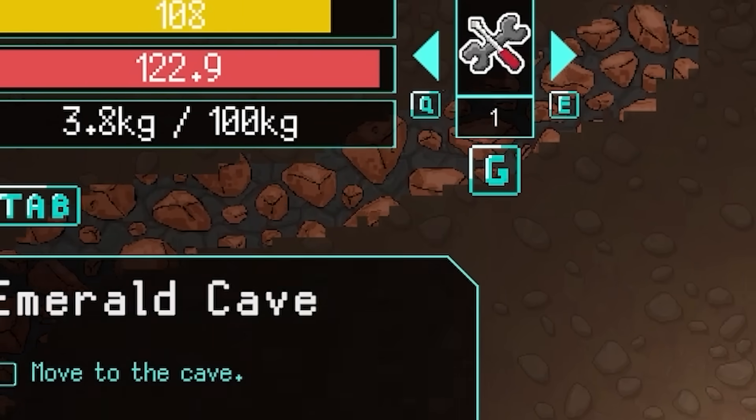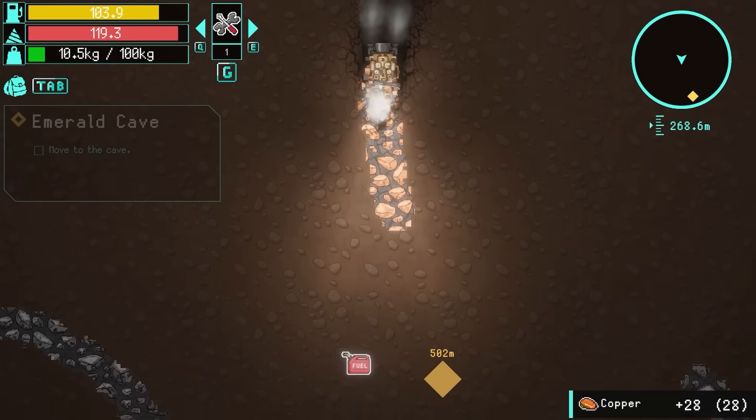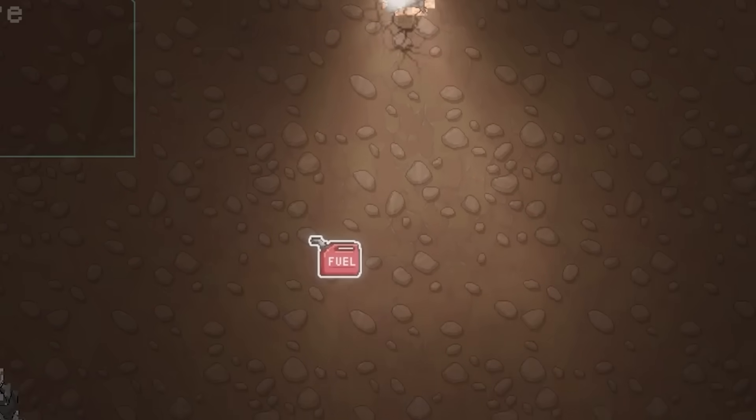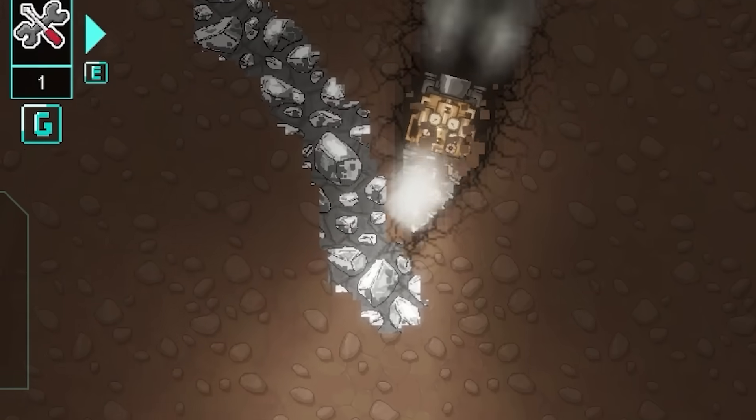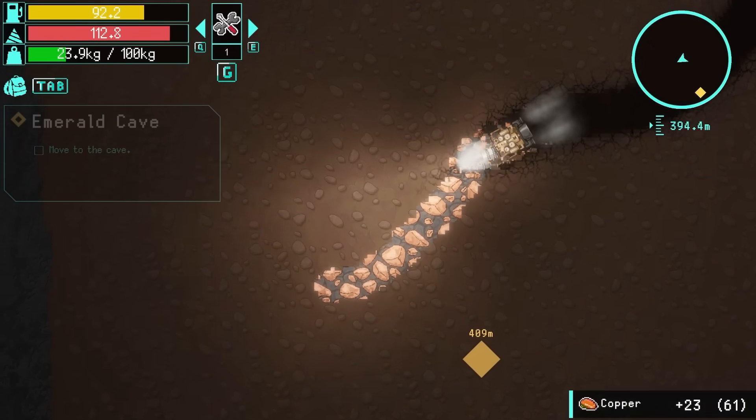And there's another one up there as well. The more ore I get, the more money I'll have, the more upgrades I can do. There's some fuel down there too. We'll grab a tiny bit of iron and then we're back into some copper. We will mine all of this out. The game does want me to go down - apparently there's an emerald cave. We've got to drop 400 meters.